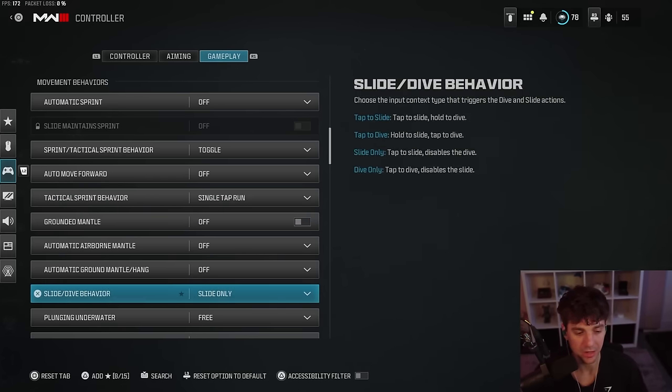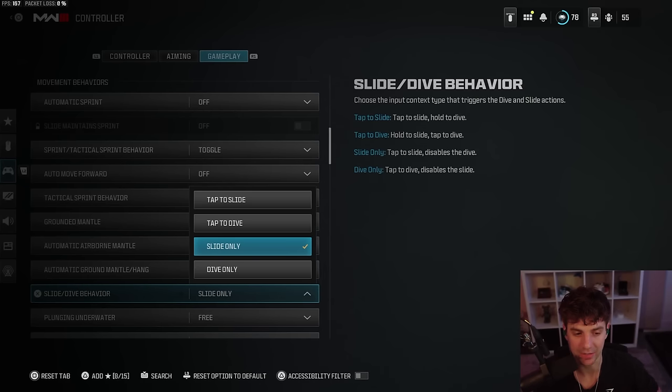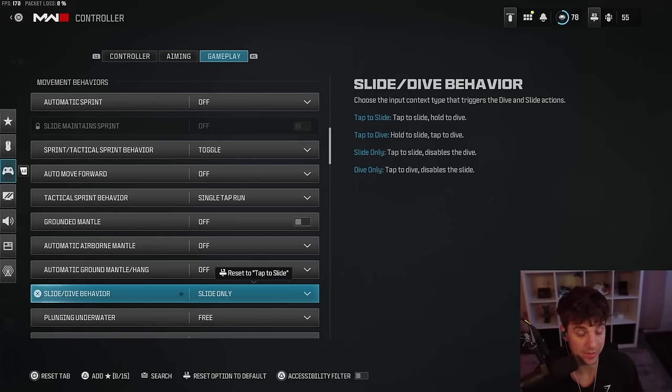I would turn all mantles off. I have this on slide only. I've been playing Warzone for a couple of days and haven't felt the need to dive at all. Now if you're a Vondel player and want to go rooftop to rooftop with dives, you probably want tap to slide so you have an option of both. But right now I'm on slide only — I haven't felt the need and I love it. You can try tap to slide and figure it out from there. I recommend slide only, but it's really a preference of how much you care about diving.